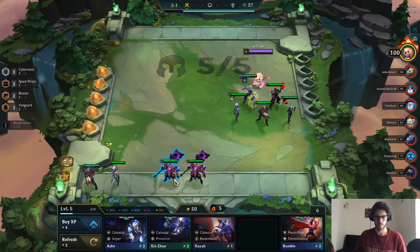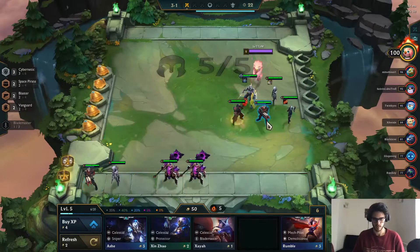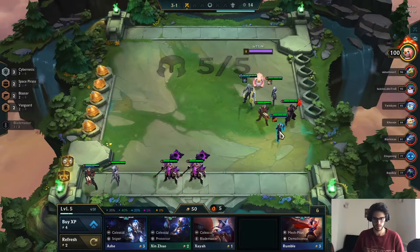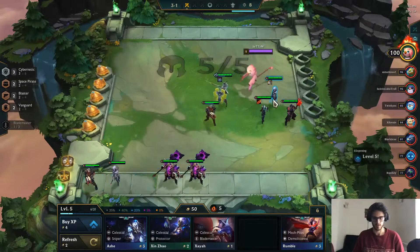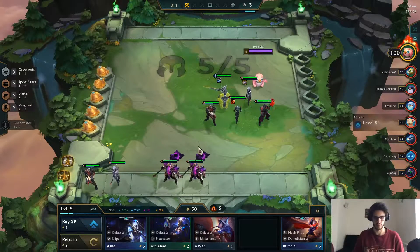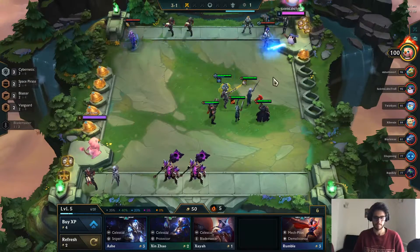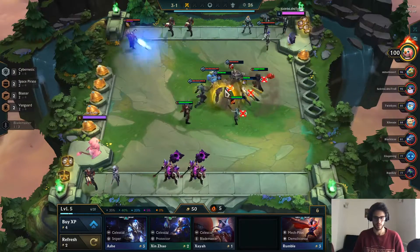Maybe instead of giving me gold, give me some items. With this we can make a ZZ'Rot Portal and another item. Let's sell that unit so that we get the extra gold. With this we can build a Red Buff on the Leona which would be quite nice, or on something like our Lucian. So we did manage to get the Mordekaiser. Let me reposition the units - maybe move them one space to the left so that Jayce doesn't have to go around all our other units and can just attack from here.